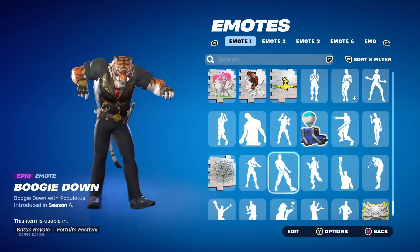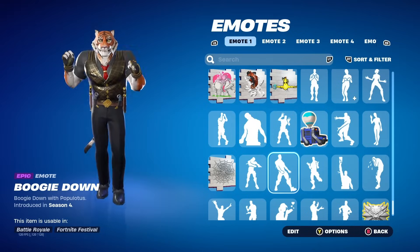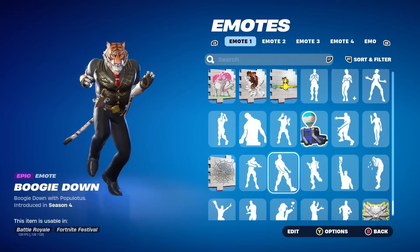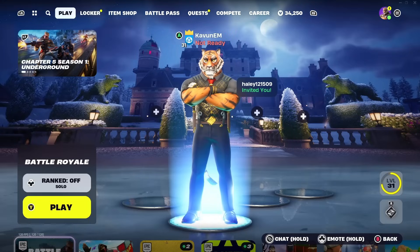In today's video I'm going to be showing you guys how you can go ahead and unlock this emote and also turn on 2FA so that you can actually protect your account. It also allows you to do things like voice chat, get gifted, and stuff like that. So let me show you how to turn on 2FA in Fortnite Chapter 5 Season 1.